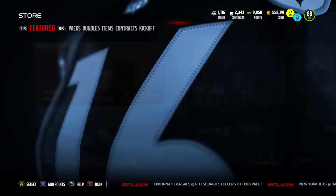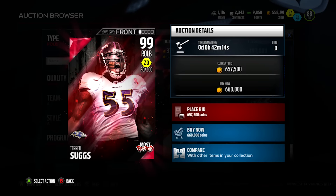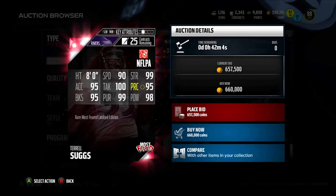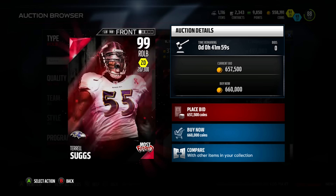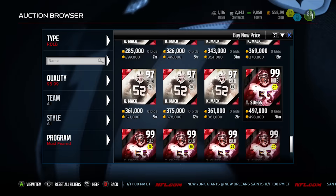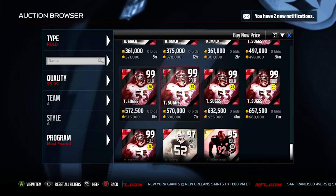The next guy is Terrell Suggs, up for about 500K. I think this is gonna be one of the cheapest limited edition cards just because it's Terrell Suggs — not a lot of people like him, he's a little bit on the slower side. But this card looks great with 90 speed. Obviously these won't be the actual stats; they will go down once the card is back to normal. There are 300 available and maybe around 20 are out now, which is a decent number. We'd definitely try to get him.